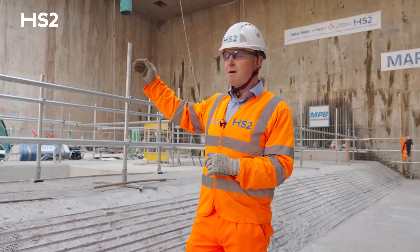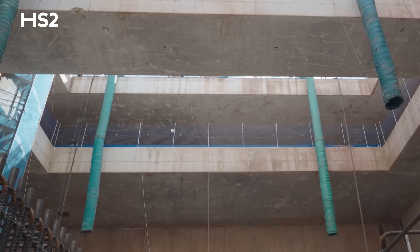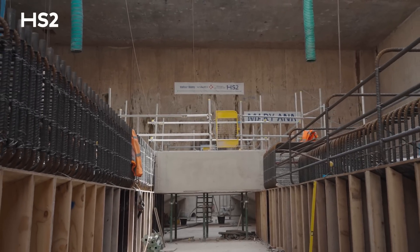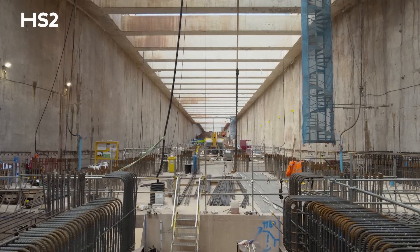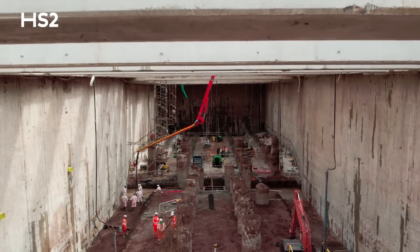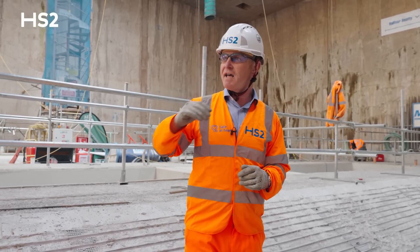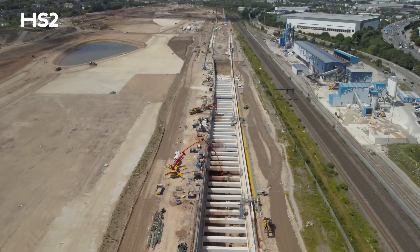We've got to create a sump — just behind me there's a seven-meter deep drainage sump which we need to construct to take the water coming down the retain cut. This is one important element of receiving the TBM, but only one part of the structure. At 22 meters deep as we stand now, we then have to create a passage to take the train through, up to ground level at the other end of Washwood Heath and on to Curzon Street in central Birmingham.